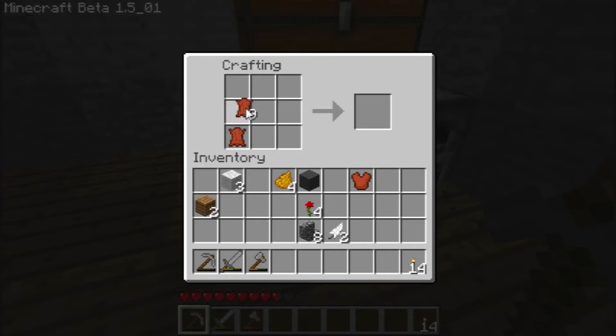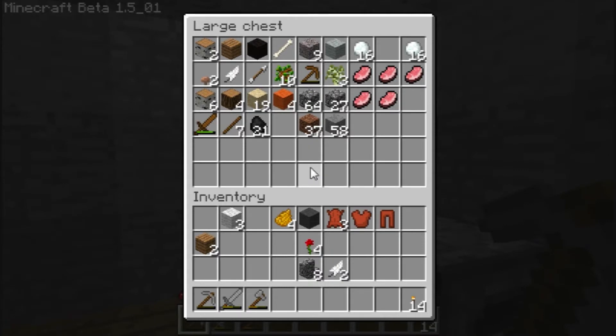That's a hat. Chest pieces give you the most armor protection, then leggings, and then I think hat and boots are equal, if not hat being more. Boots are just like this — you don't need that second slot, I just did that by accident. So I'm gonna make some pants.